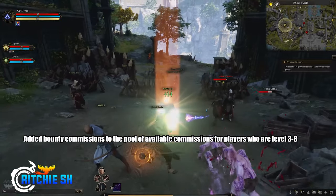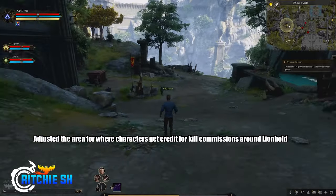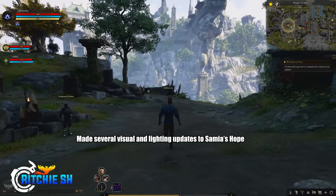For Commissions, they added a new commission to Winstead, Mirrorless, Samaya's Hope, New Aila, and Jova. They added bounty commissions to the pool of available commissions for players who are level 3 to 8, and adjusted the area where characters get credit for kill commissions around Lionhold.